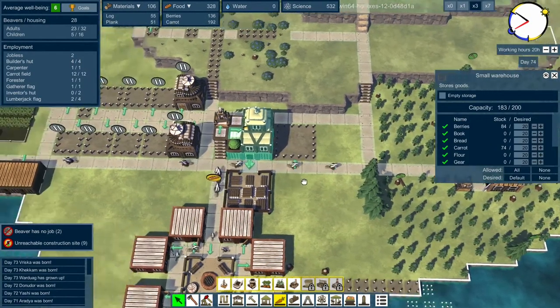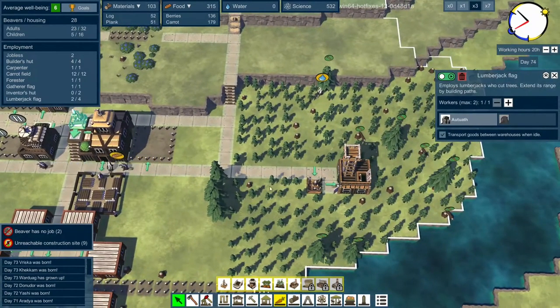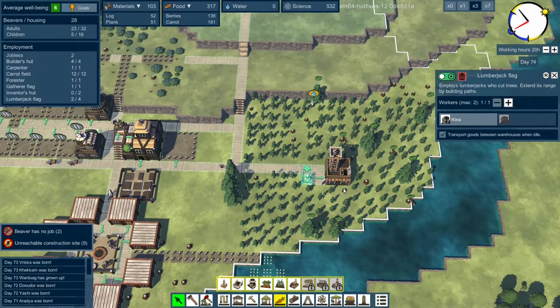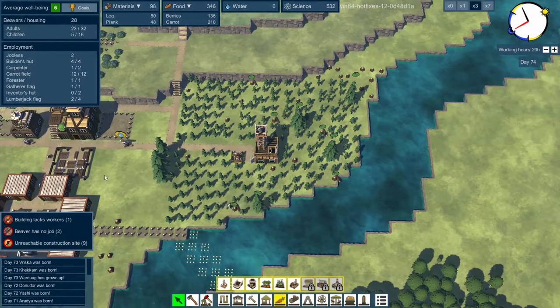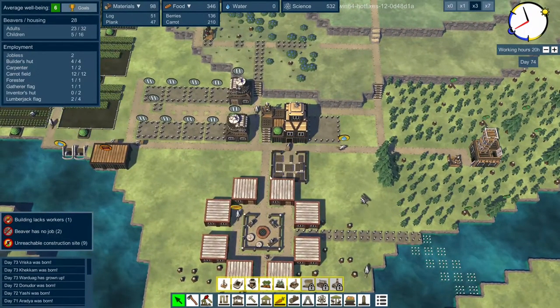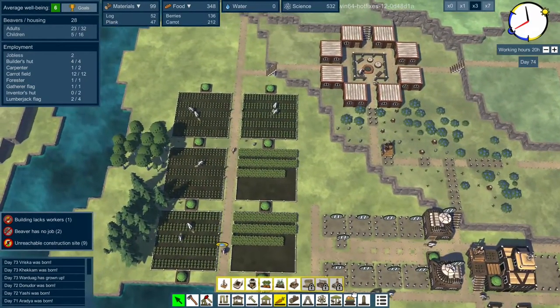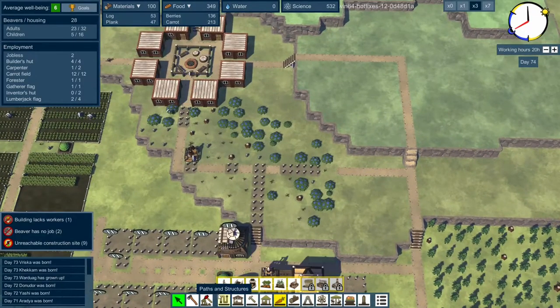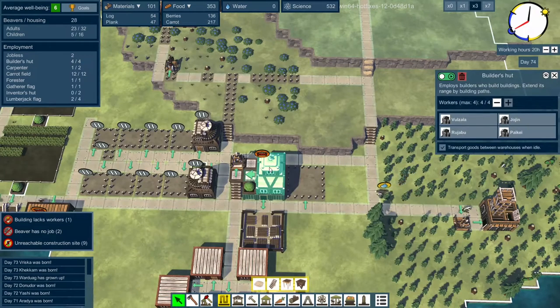I've also dropped down my lumberjacks to just one in each here and here because I don't really need the other one - we could get rid of that one. One lumberjack would be enough because the trees do not grow quickly enough to overwhelm one lumberjack, plus we've got a lot of planks anyway.